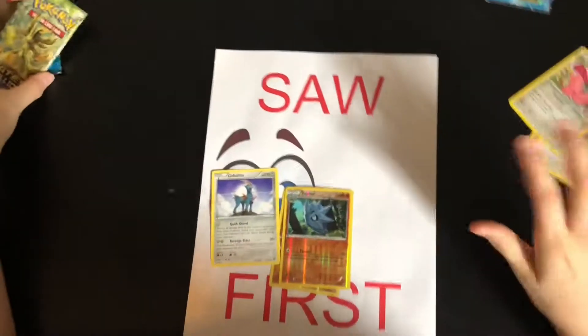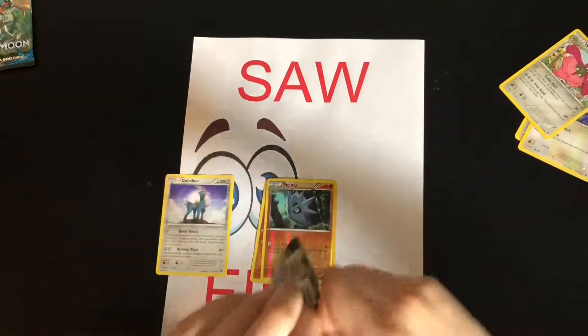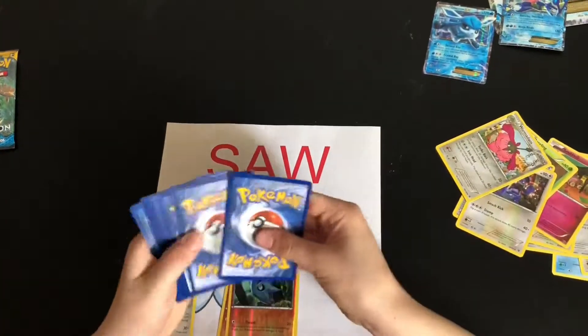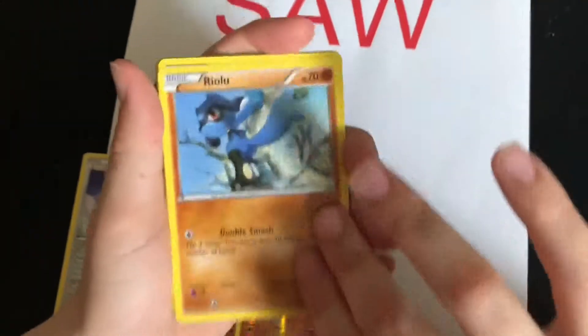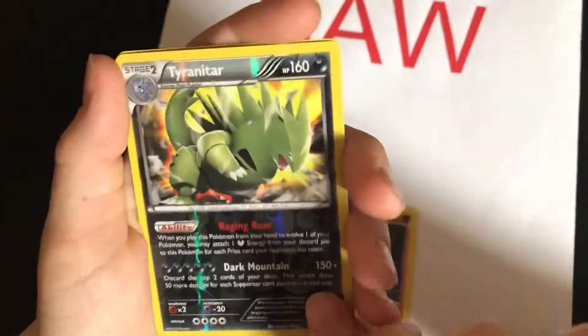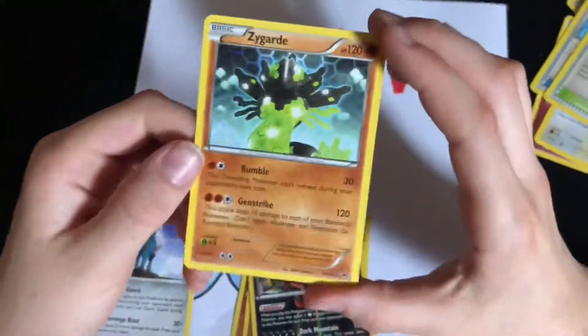There we go, that pack we didn't have any trouble with. Here's the code card — tell me what you get out of that. So we got a Gothita, a Riolu, a Cottonee, a Burmy, a Snubbull, a Cinccino, an Old Amber Aerodactyl, a Scorched Earth, a Tyranitar — that's very cool, probably one of my favorite pulls today — and we got a Zygarde 50% Form, which is also a very nice pull.